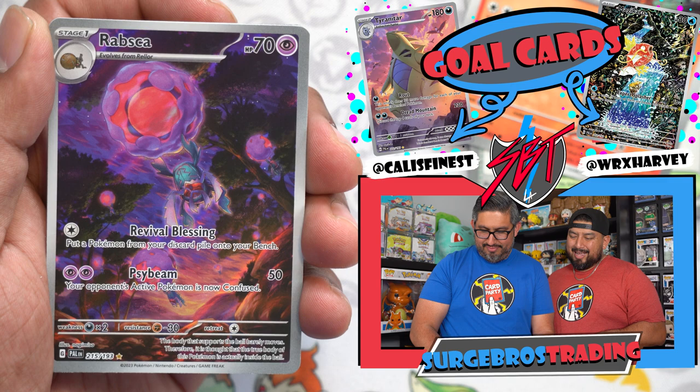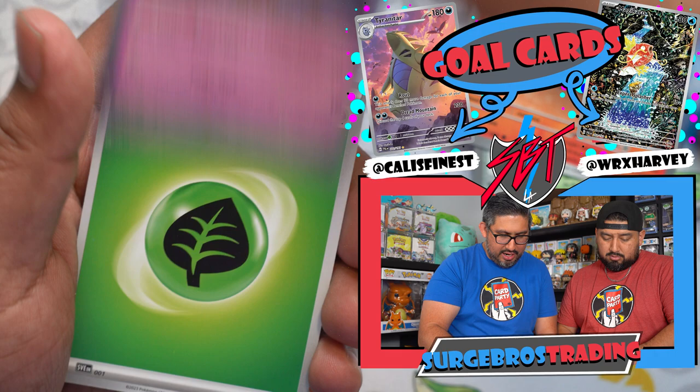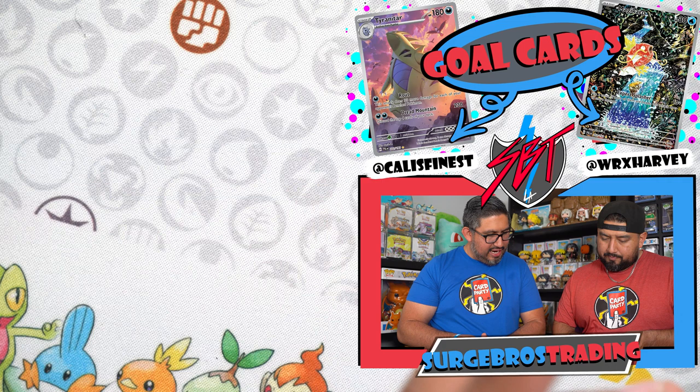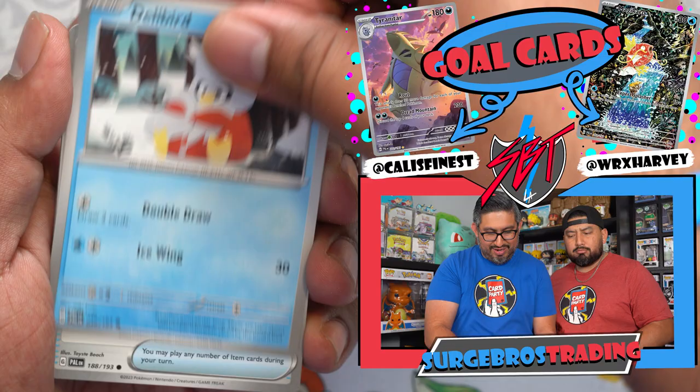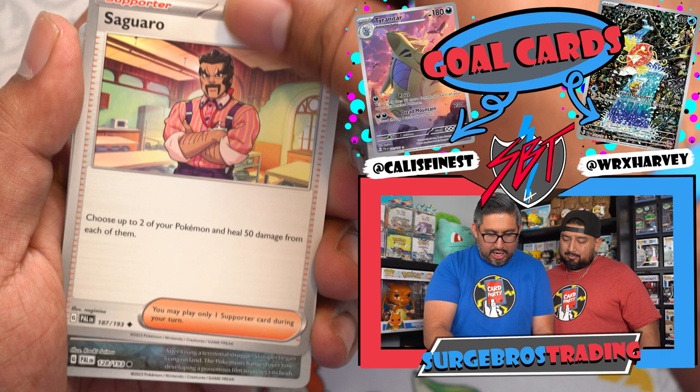We got Tauros and Tinkatuff — this is the one Empros pulled, big shout out to Empros — trade binder. And the Bombirdier. Three hits so far: Masqueraidon, Forretress, and the Grafaiai. We got Delivery drone, Super Rod — love this card — Saguaro, Wooper, Mimikyu, and a Hydreigon.